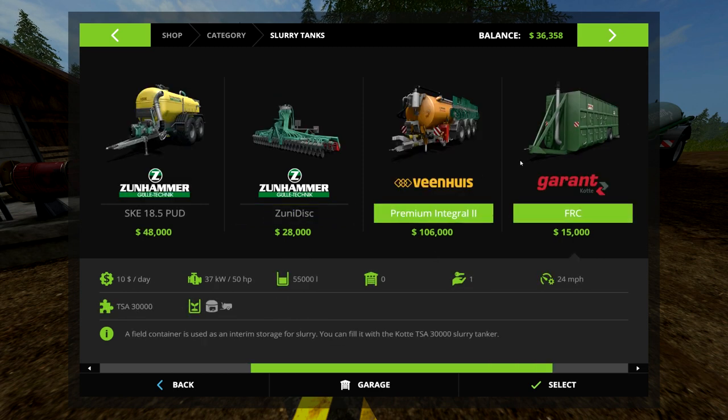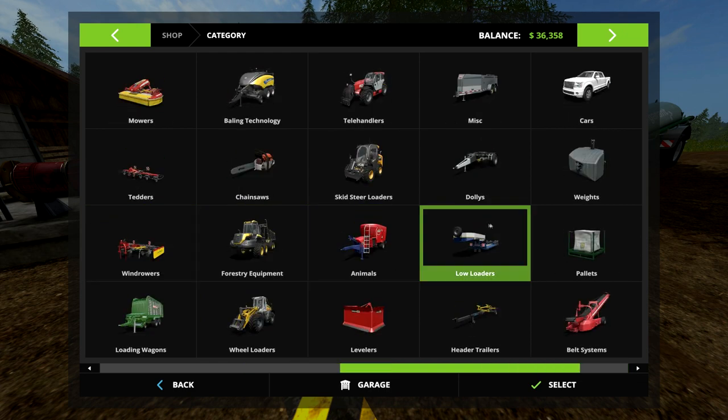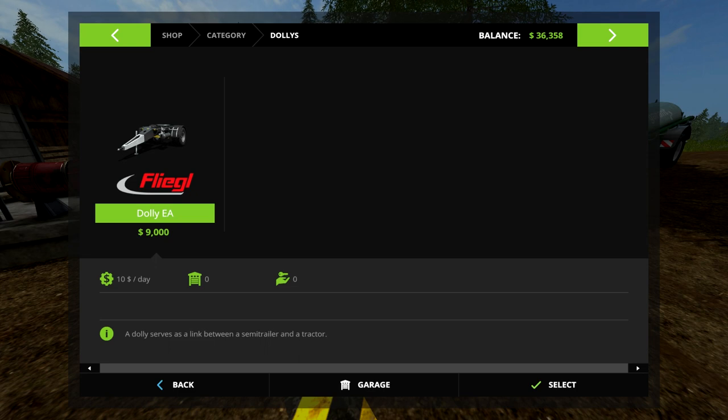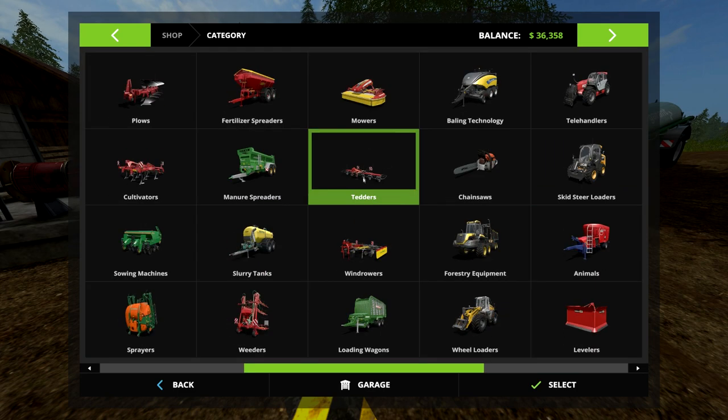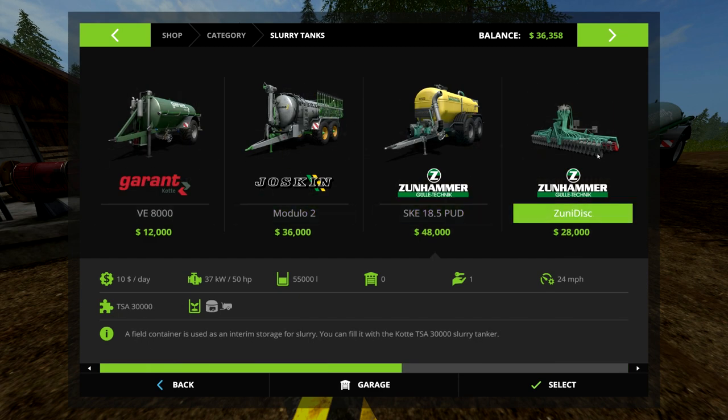If you want to sell or move large quantities of slurry or liquid manure, you'll use this large tank here. For this tank you'll need either the dolly EA attachment or a semi — the dolly EA attaches to a tractor and then you attach to the tank. If you want to store slurry on your farm you can use this huge 55,000-unit tank, and you'll use this transport tank to fill it up.